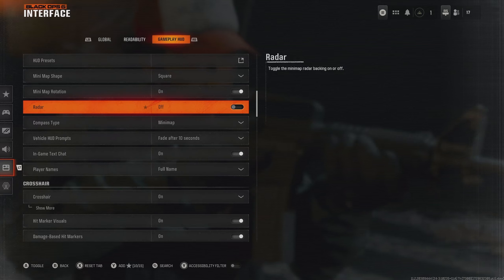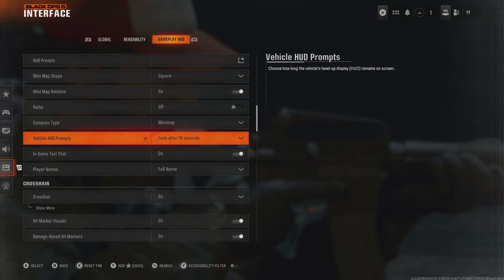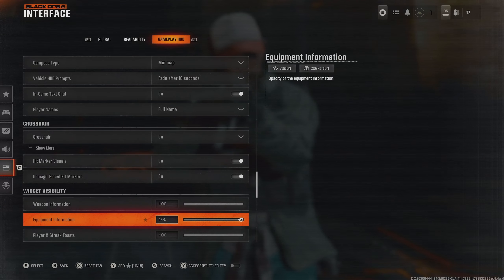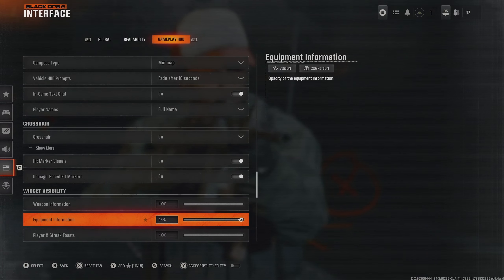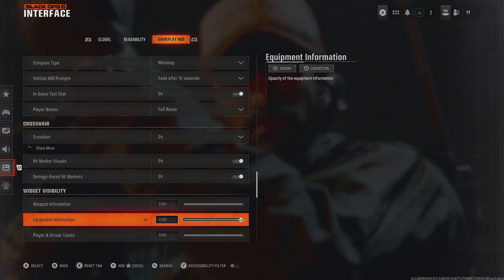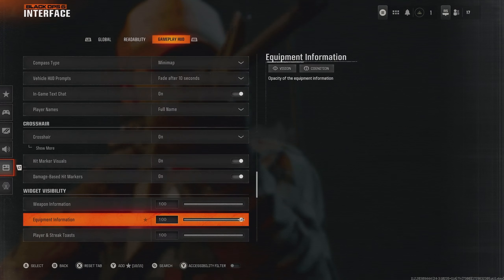That's the final important setting. The rest are very much up to you — they're not super important and they're kind of subjective. They're not going to make a huge difference to the game. Hopefully this makes your Black Ops 6 look a lot better and improves your time on the game. Now that we've got the game looking beautiful, why don't you join me over in the next video for the best controller settings for Black Ops 6 as well.